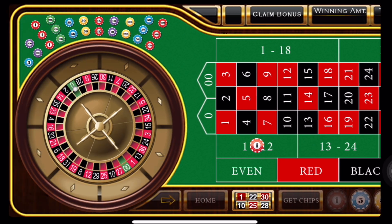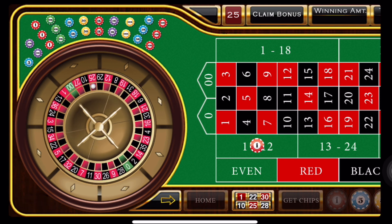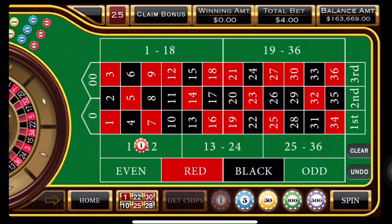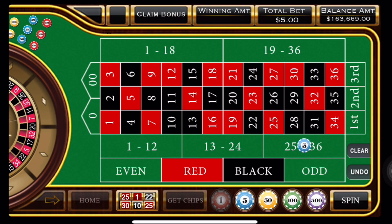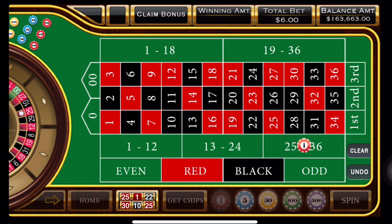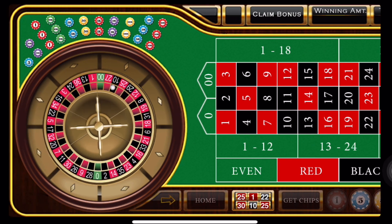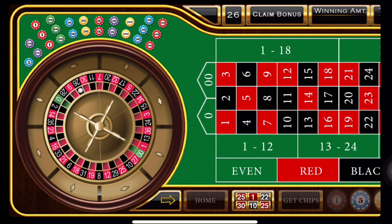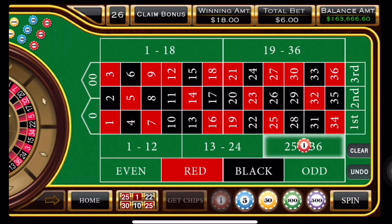All right, so we're going to move back to the third dozen, but this time we're putting six units. Here we go — we're rolling now. And we have a black 26 — that's a winner! Yes! I love it.